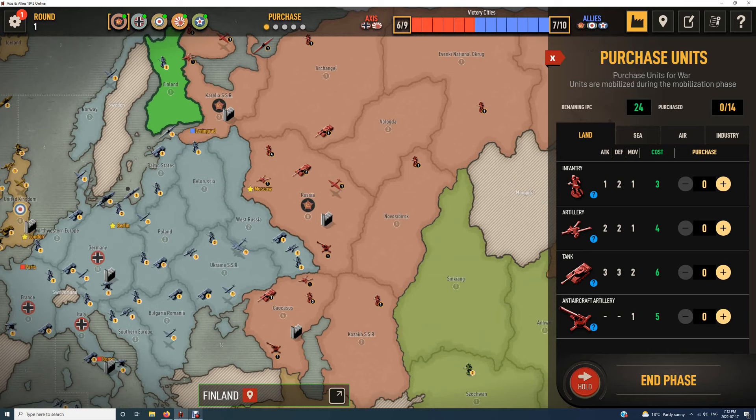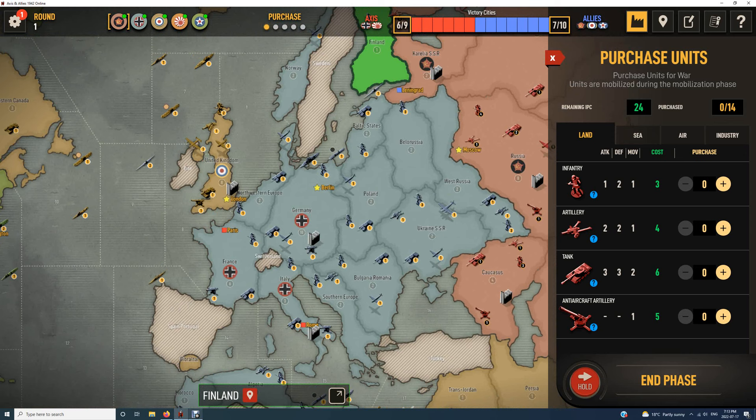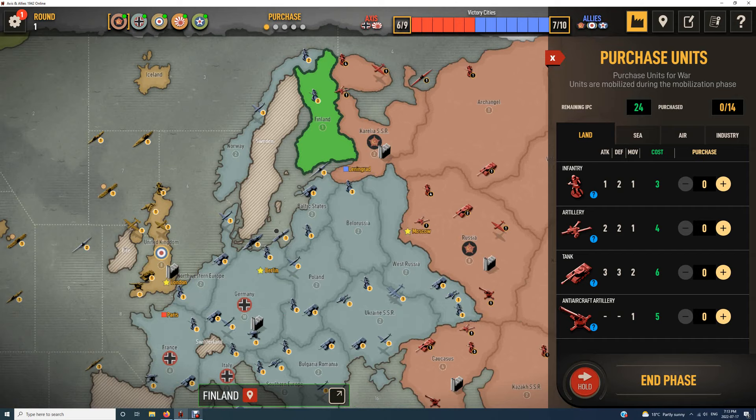Think of it in terms of how many units we're adding to the battlefield each turn versus how many the enemy is producing. What we generally want to do is create battles where, if you're the Allies, neutral battles are okay, but preferably battles where you're having an IPC advantage at the end of the battle.